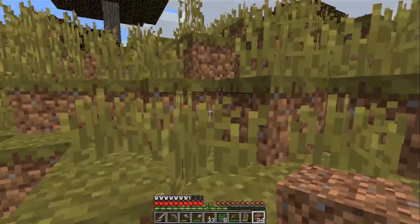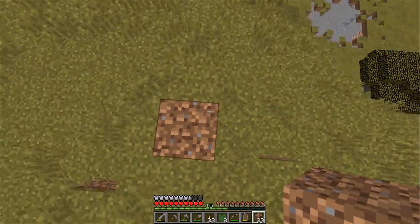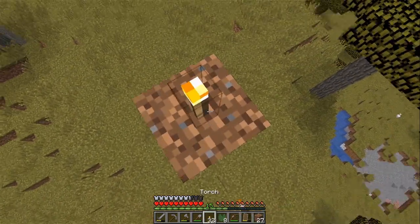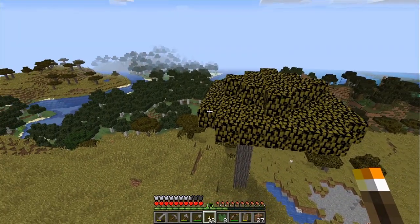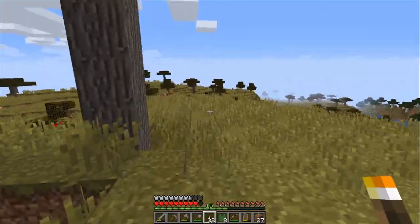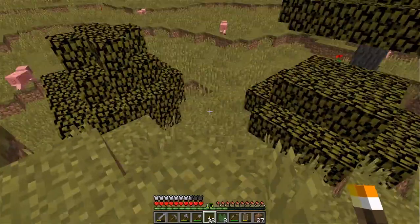Almost at the top. Almost there. And here we are. Still can't see that other beacon, but I know which way to go. If I turn up the chunks I could probably see it. Yeah, it's right there - it's hidden behind the trees. I'm just gonna jump down. Now I'm going to go this way to the village.